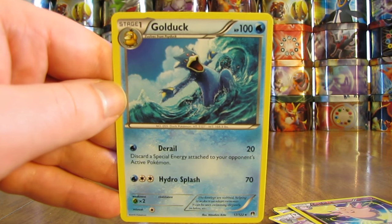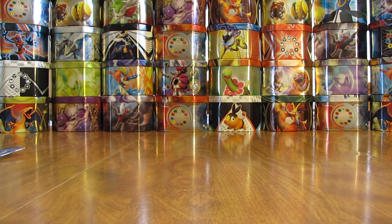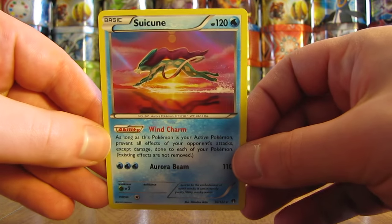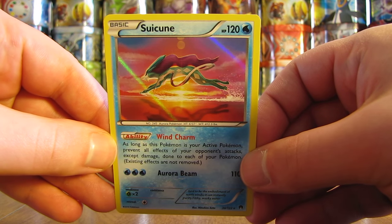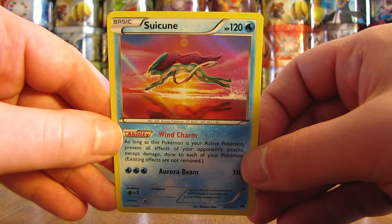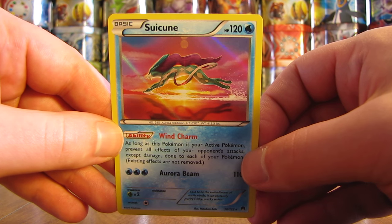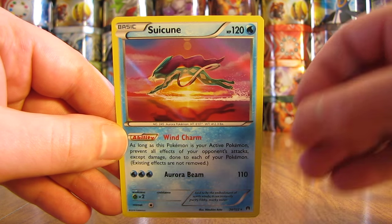Overall, I did have two packs with two rares in them, and then just pulled one holo card from this six-pack opening, which was a Suicune. So there you have it. Thanks everyone for watching. Before you go, check out all the links in the description of this video, including links to my blog, Facebook, and Twitter pages, and stay tuned for more videos. Thank you.